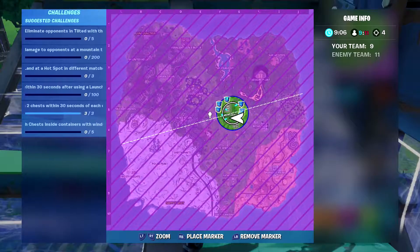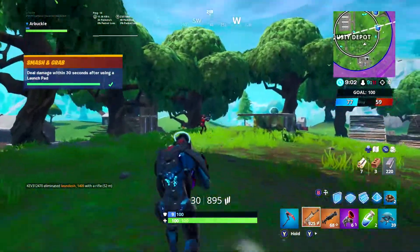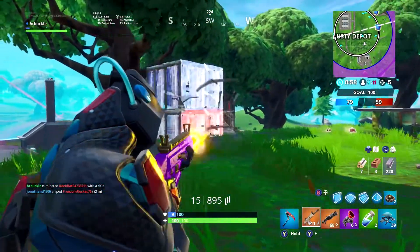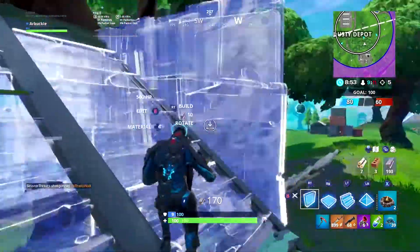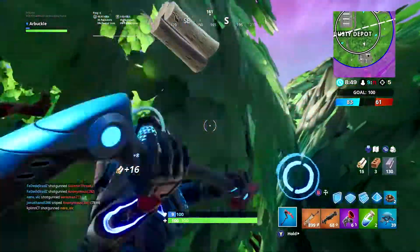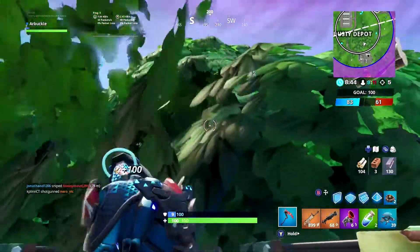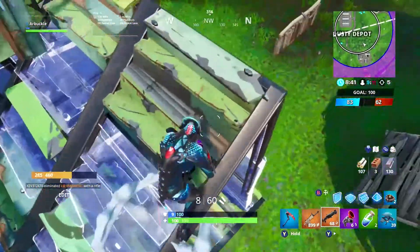Once you get there, run through everything really fast and try to get as much loot as you can. The idea is to get multiple launch pads — you'll probably get at least one since they're very easy to find in Team Rumble. If you get unlucky and don't find any early on, don't worry — you're going to find more launch pads on the ground further into the game. Hold onto them; don't use them the moment you see somebody.